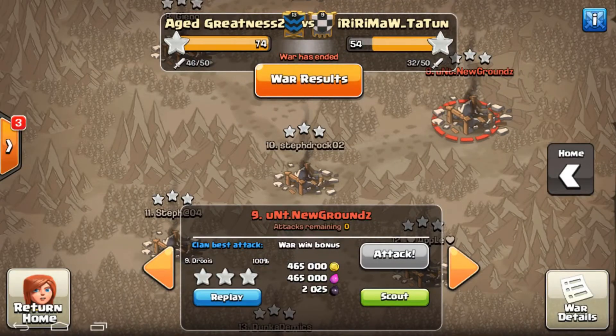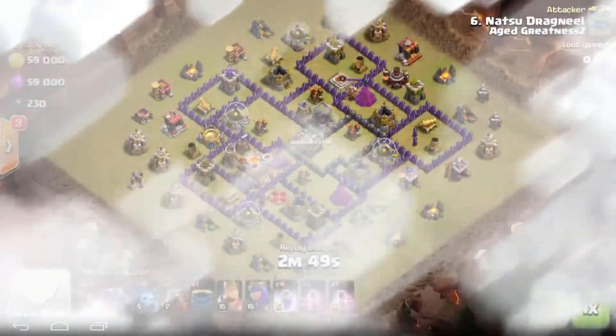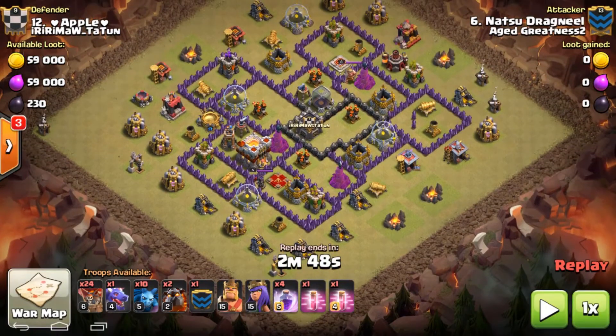Our last example is a Laloon attack, and it's on Town Hall 12. He's using 24 balloons, one dragon, 10 minions, two lava hounds, and I bet he's got loons or a lava hound in the CC along with the heroes. He's not using zapquake — he's using four rage spells and two haste spells.